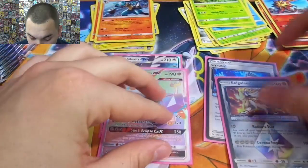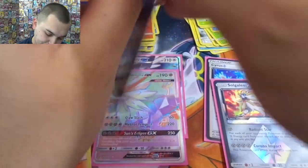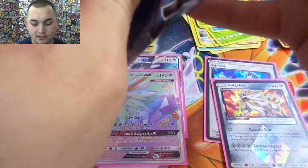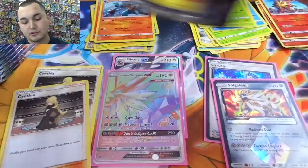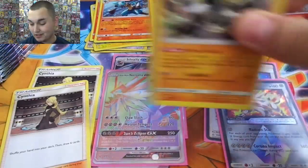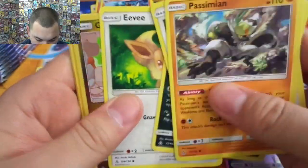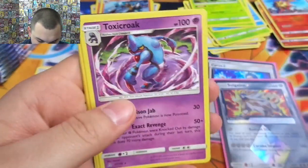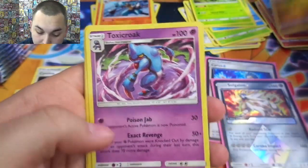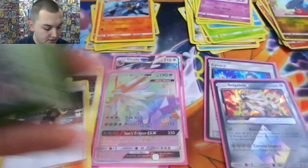And it's a basic — they're both basic, which is pretty cool. Loving it. This set — so much better than Crimson Invasion. Minus Charizard, it's probably one of the best sets out there. Passimian, Sneasel, Eevee, Gible, Toxicroak regular rare, Pharyngee, Honchkrow.